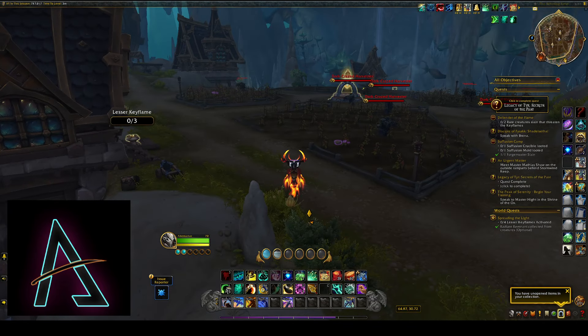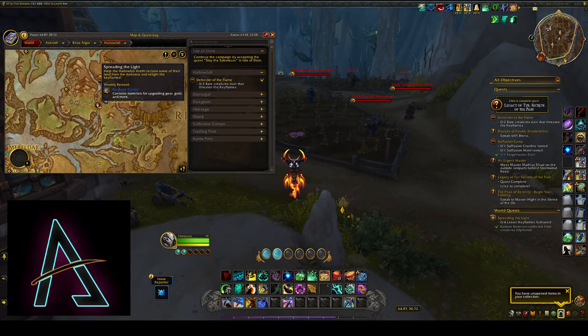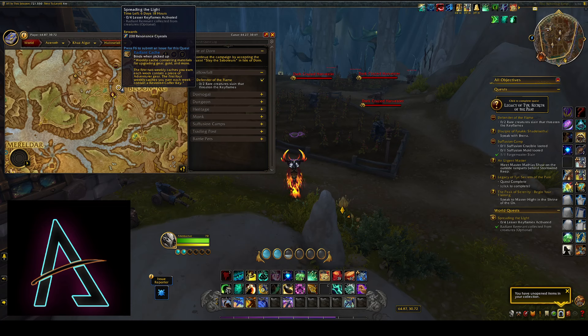Hello everyone. The other spot I want to highlight for alternative ways of leveling is here in Hollowfall. You have a weekly you can do here for this radiant cache, and you have this world quest for getting the coffer keys from another radiant cache.